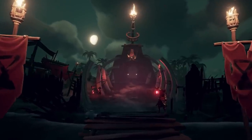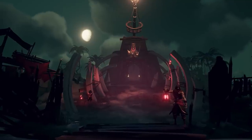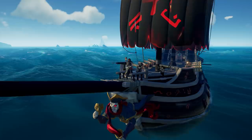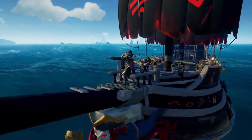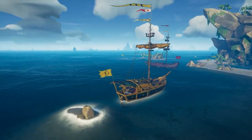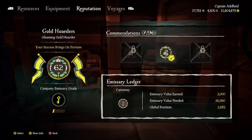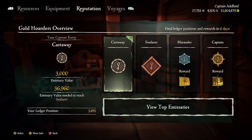You can also unlock costumes for each company and other exclusive cosmetics. There is a new PvP-focused trading company called the Reaper's Bones. Their emissary system is a little bit different. At grade 5, instead of a special voyage, they get to see the location of all emissary ships. So keep an eye out for them, especially around the redesigned Reaper's hideout, as this is their new home.